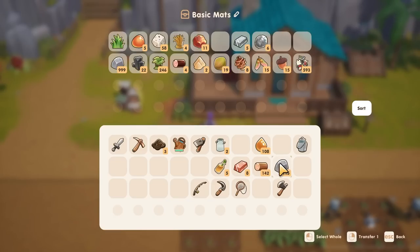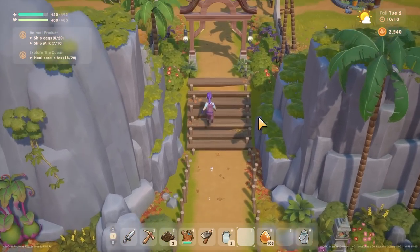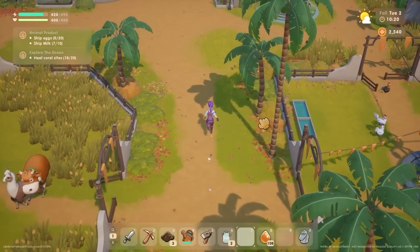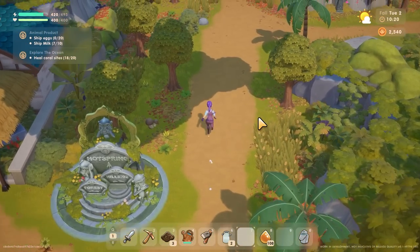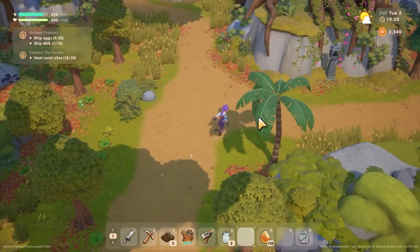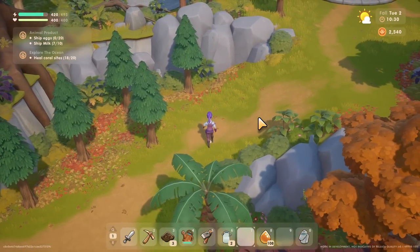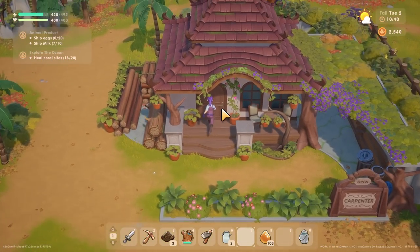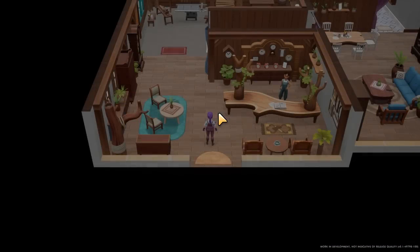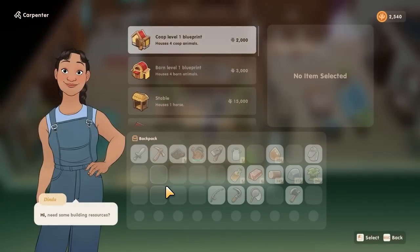I can go buy it and make myself a little area for my chickens, and maybe even buy a new chicken. There might be some new bugs and things around as well. Then I want to go look for figs and mushrooms. Let's have a look at the carpenter.